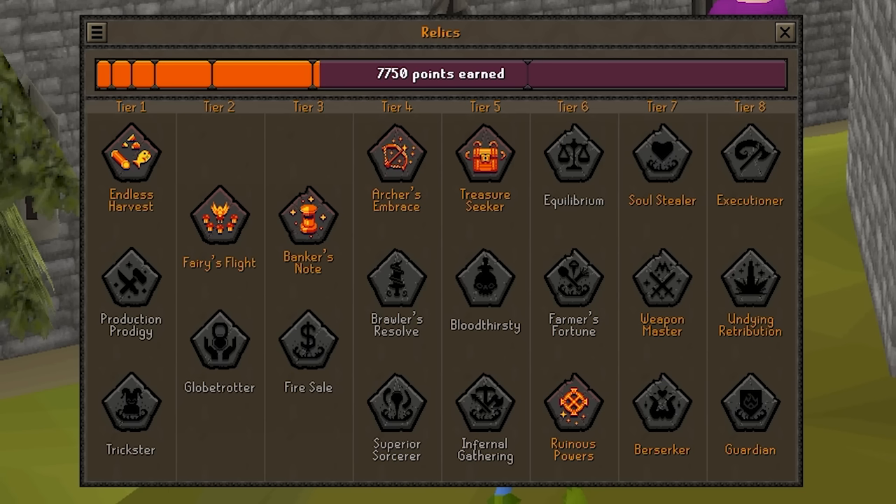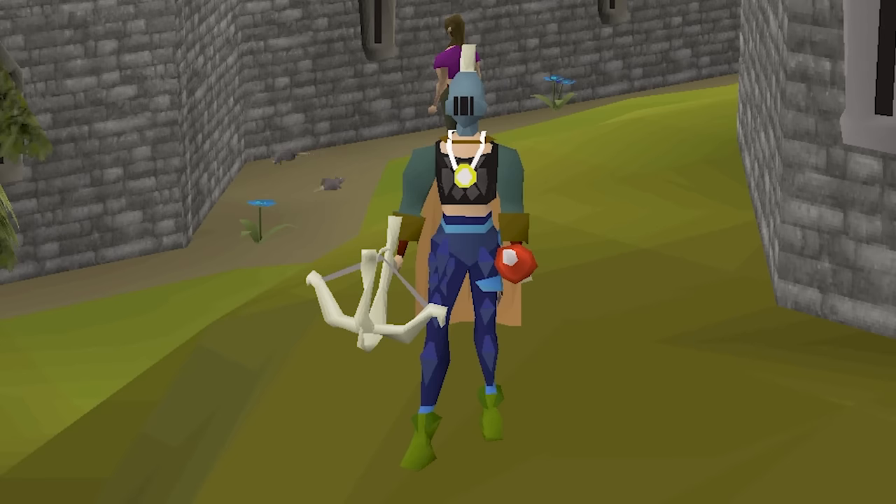In the last episode we also got to tier 6 relics and we got to unlock ruinous powers, but we didn't get to experiment with those powers at all yet. So in this episode this is what I plan on doing — we'll see how it goes, I'm pretty excited, let's get into it.